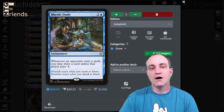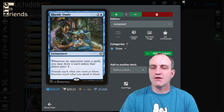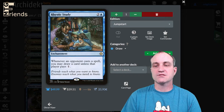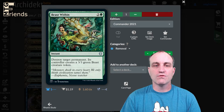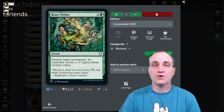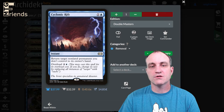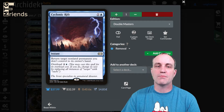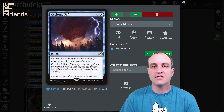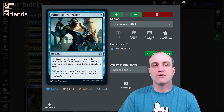Rhystic Study: whenever an opponent casts a spell you may draw a card unless that player pays one — you've seen this in many of our decks. Into removal: Beast Within — destroy target permanent, its controller creates a 3/3 green Beast token; note it says permanent, so it can include lands. Cyclonic Rift — oldie but goodie in blue — return target non-land permanent you don't control to its owner's hand, or pay the overload to do the same for all non-land permanents that aren't yours. Rapid Hybridization — one-drop instant — destroy target creature, it can't be regenerated; that creature's controller creates a 3/3 green Frog Lizard token.